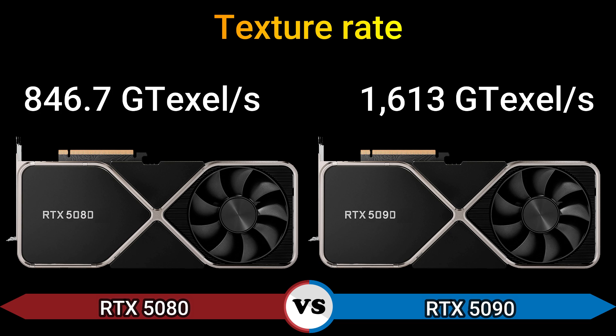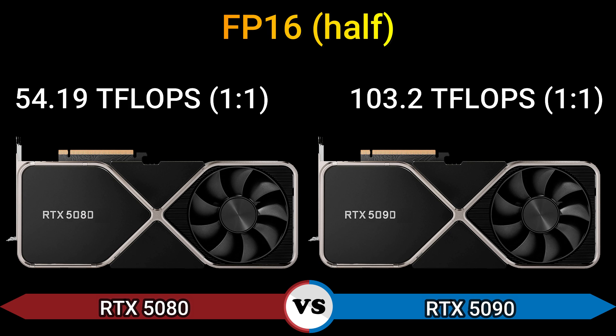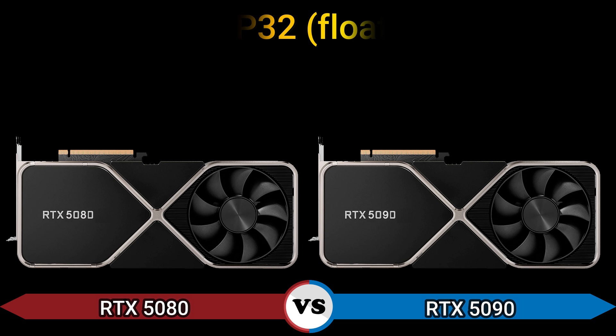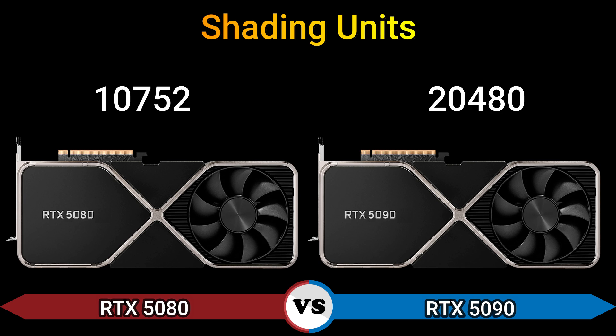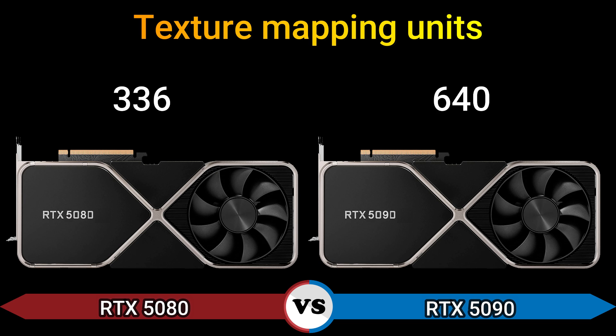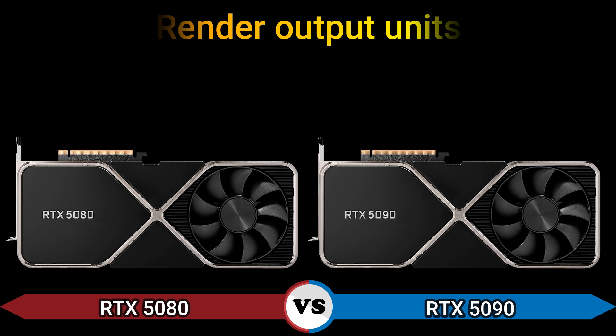Texture rate 846.7 Gtexels/s and 1613 Gtexels/s. FP16 performance 54.19 TFLOPS 1:1 and 103.2 TFLOPS 1:1. FP32 performance 54.19 TFLOPS and 103.2 TFLOPS. Shading units 10752 and 20480. Texture mapping units 336 and 440, render output units 128 and 192.